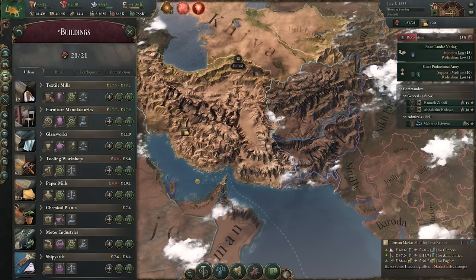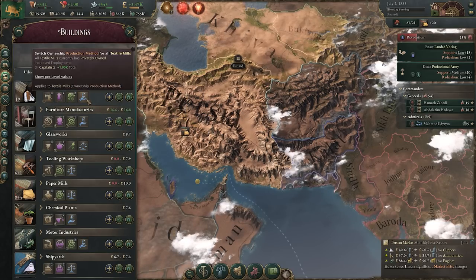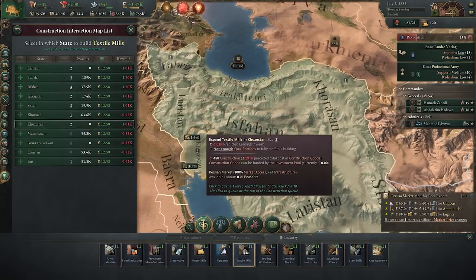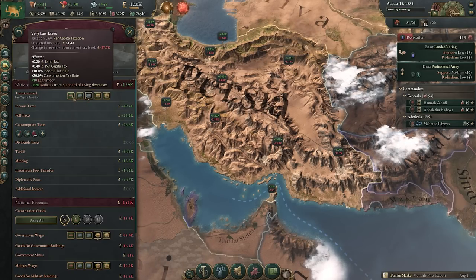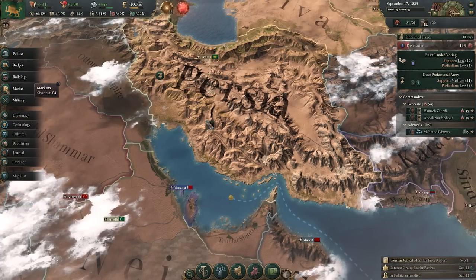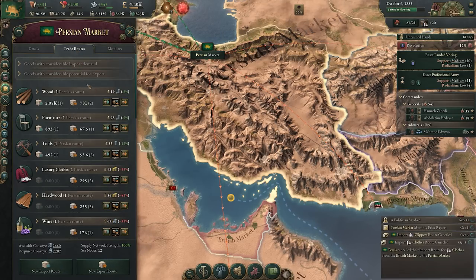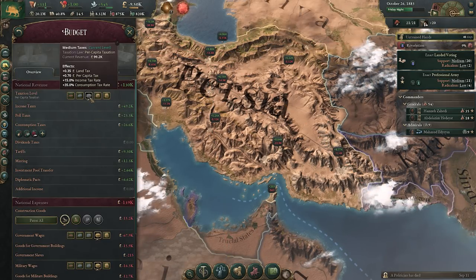We'll focus on clothes as the easiest one to fix. We'd go into the economy, look at how we're producing clothes, maybe up production levels to produce the right type or produce them faster. Or we might expand the textile mill, providing jobs to peasants in the area and fixing market inefficiencies. Lowering the tax rate will naturally lower taxes but more importantly help reduce the impacts of lower standard of living and radicalism — both by reducing radicals directly and by putting more money in people's back pockets. We could also increase supply by building extra textile factories or trading for more.